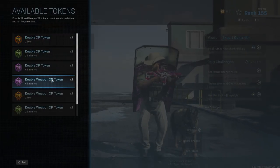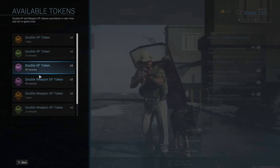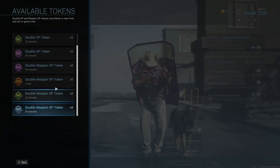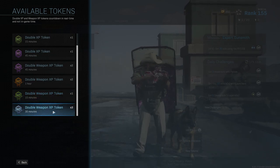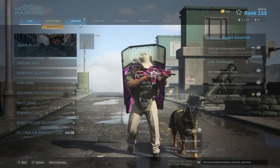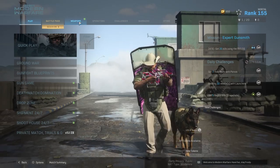You would use your double XP tokens for weapons and that would just level it up faster. There are 45-minute, 1-hour, 15-minute, and 30-minute tokens. Just do whatever one fits the time slots you have to play the game.